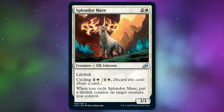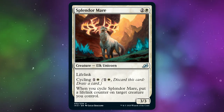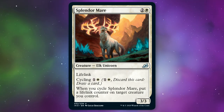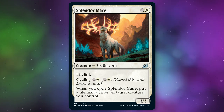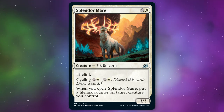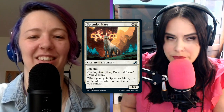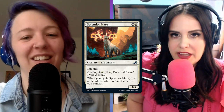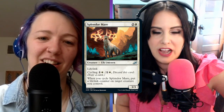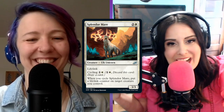It's two and a white at uncommon for a 3/3. It has lifelink. Cycling for one and a white — A plus, let's put cycling on so many cards. Cycling is one and a white: discard this card, draw a card. So it's really great — you can just discard it and draw a card if you don't need this creature at all. When you cycle Splendormare, put a lifelink counter on target creature you control. This card is so good. Not only is it a 3/3 for three mana with lifelink, which never happens — those are extremely good stats — but the cycling just moves it up in estimation a huge amount. Just put this in your deck; it's going to make your deck better no matter what.